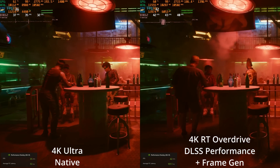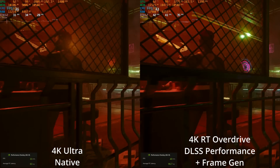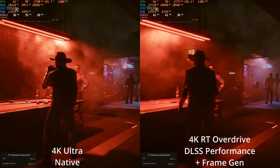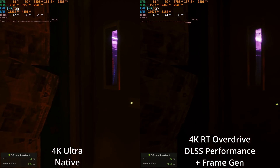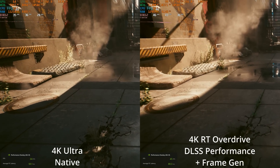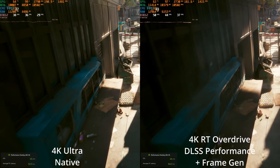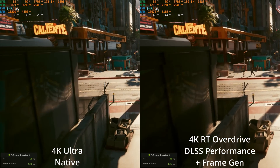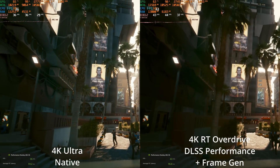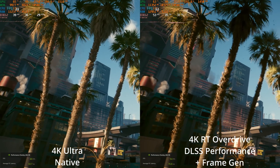The last thing to show is 4K ultra with no RT Overdrive native versus the most playable we were able to get: 4K RT Overdrive DLSS Performance plus frame generation. I'd argue turning off frame generation might actually be more playable because 100 milliseconds of latency doesn't feel great, especially in combat. There is an ultra performance DLSS mode, but I don't really like even the performance mode image - things get way too grainy and flickery on textures. Overall, this is a very cool update to play around with. Some people might want it as their preferred way to play, but it can certainly get you a playable experience.